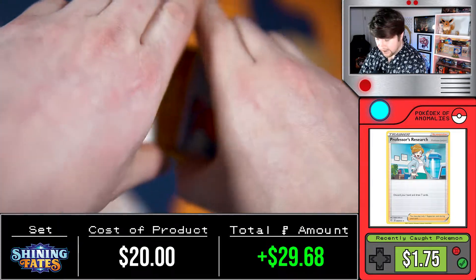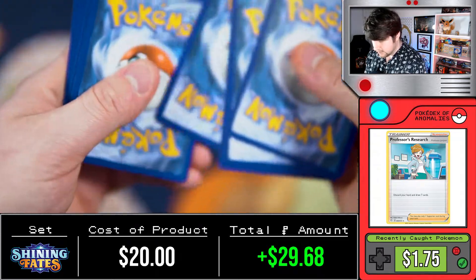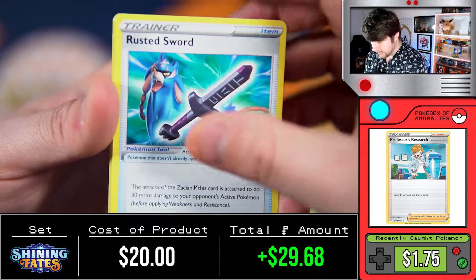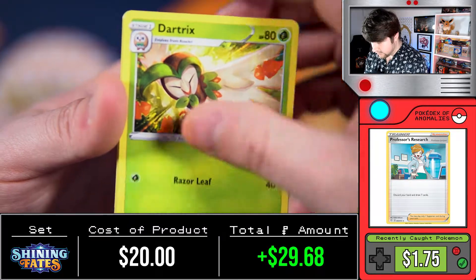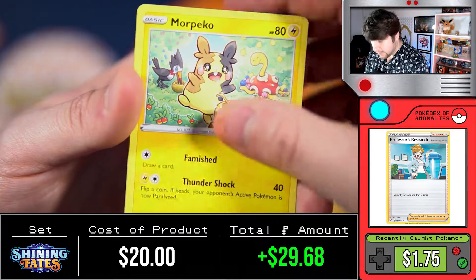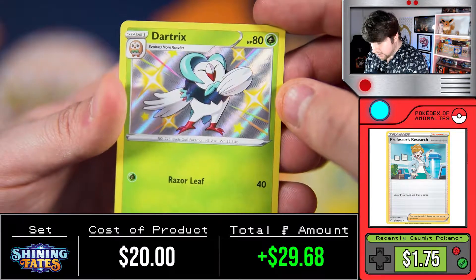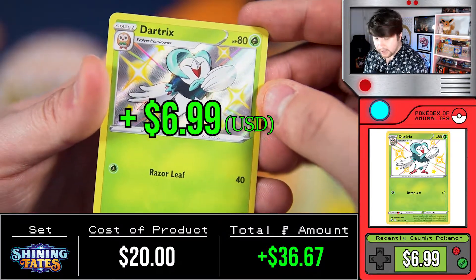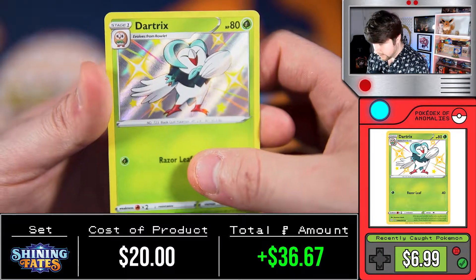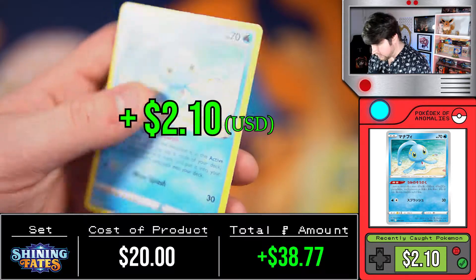This is going to be the one, I can feel it. Code card to the front - let's finish this off strong. Energy, Rusted Sword, Eldegoss, Dartrix, Trapinch, Yanma, we got a Koffing followed by another Morpeko, a Horsey - onto a shiny Dartrix, very nice! The shinies are coming in hard but it seems kind of hard to get a full art shiny. Let's see if we can follow this up - Mantyke, non-holographic.